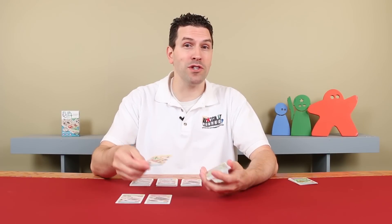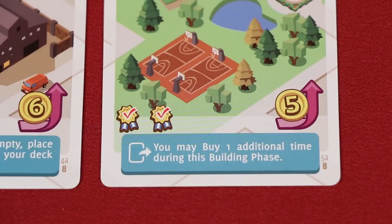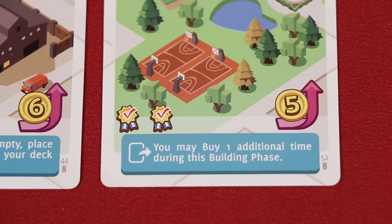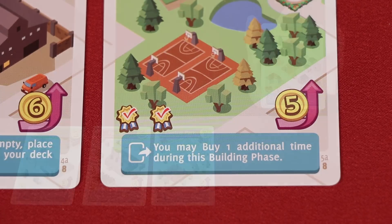Each player should keep their own personal discard area. Let's say I keep playing and put out this central park. Its effect states that I may buy one additional building during the building phase. Note that effects stack up — so if I played another central park this turn, I would get to buy another additional building. This symbol represents points, and the central park provides me with two of them. Playing eight points spread across any of the buildings you play in a single turn is one of the ways you can win the game.